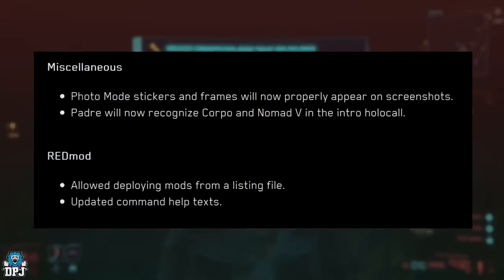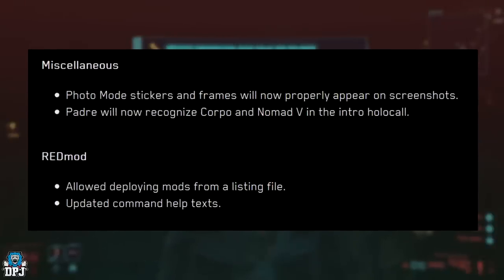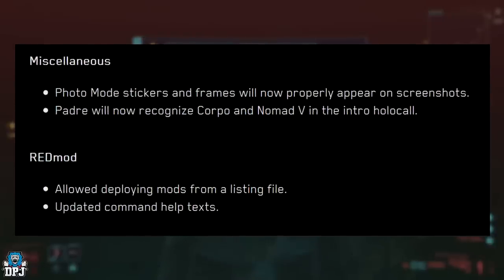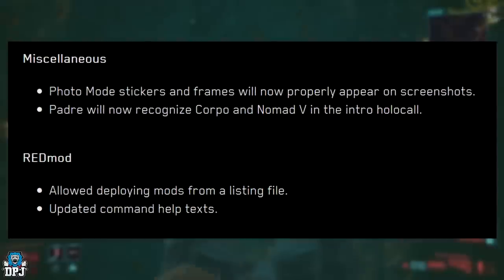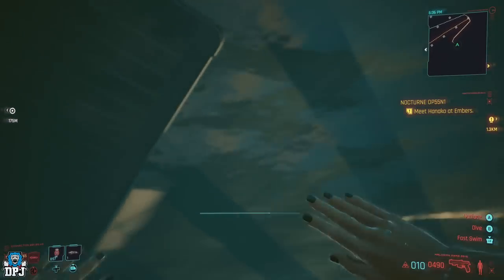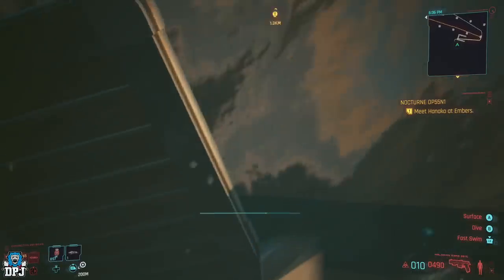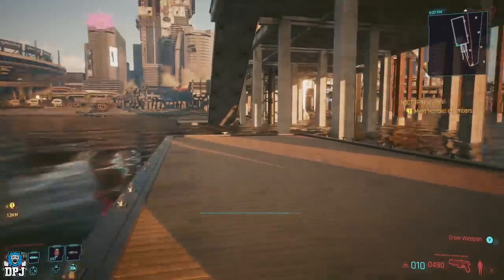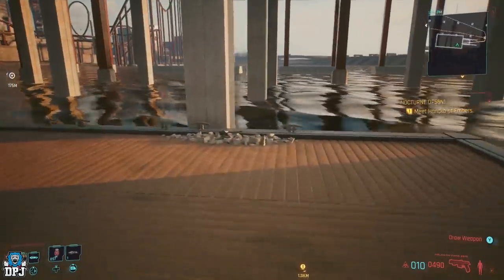Finally, RedMod: allowed deploying mods from a listing file and updated command help texts. Those are the patch notes for Cyberpunk 2077 patch 1.63. If you enjoyed the video, leaving a like really helps out — let me know your thoughts in the comments below, and hopefully I will see you in Phantom Liberty.